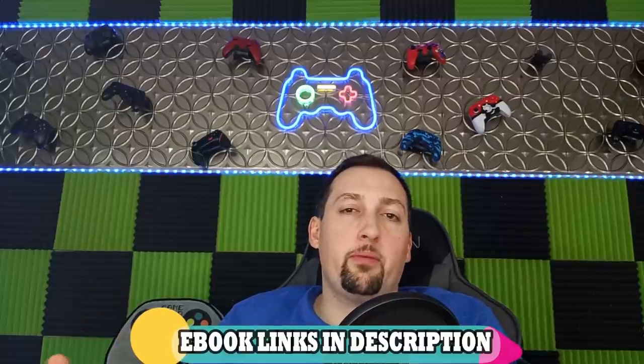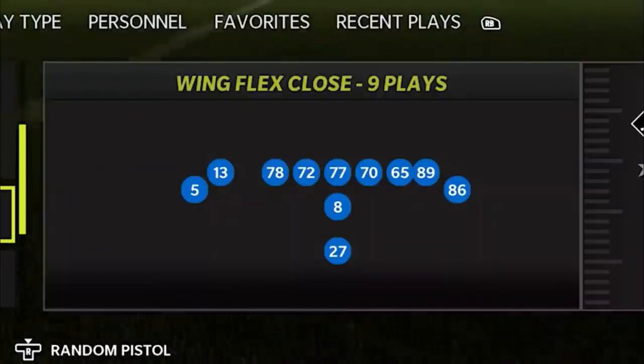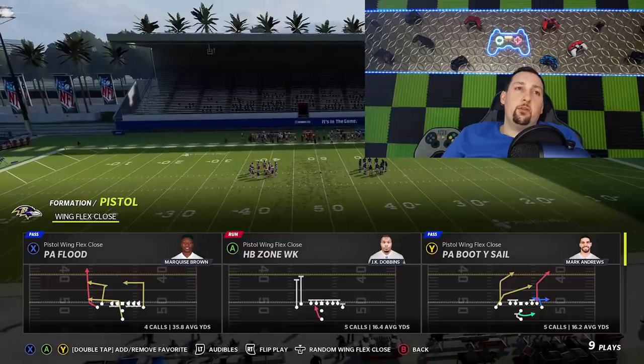Welcome back Money Team, this is Mad Money Shots, Sniffed Out the Mad and Cheese as always. Got some passing plays for you guys today out of a brand new offense and a brand new playbook. I've been recently messing around with the Kansas City Chiefs because I was thinking about making that the next playbook. A lot of people have been requesting that, them, the Seahawks, a couple different playbooks. So let me know in the comment section what offense you guys want me to do next. I found a really glitchy, really rare formation that I put out part one from yesterday — a bunch of run plays you guys definitely should check out, link in the description below. The formation itself is the Wing Flex Close. Today we're going to focus on the pass plays.